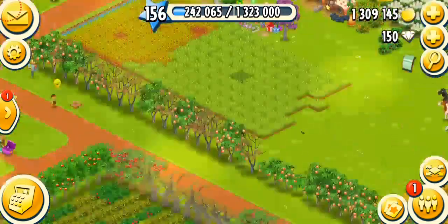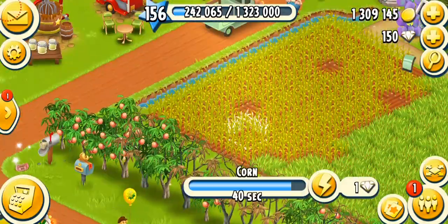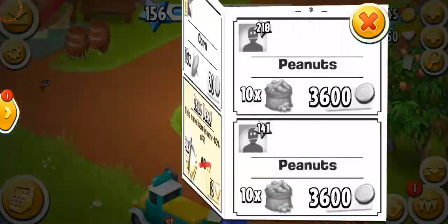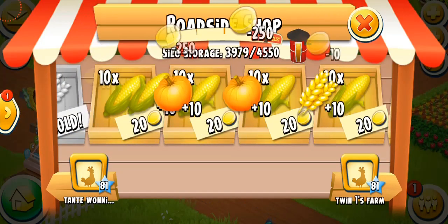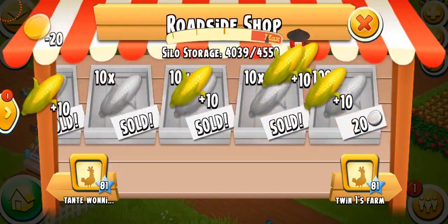I don't have enough corn — that's crazy. That's 40 seconds. So let's get some corn from the paper. We're getting 10 for 20 and I'm just gonna get all that. There we go, I'm lucky.